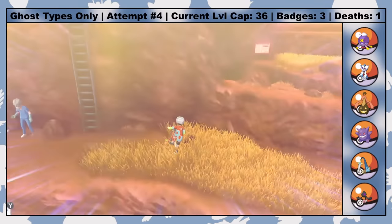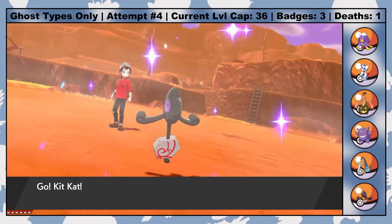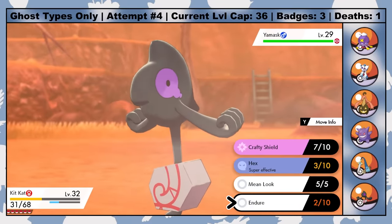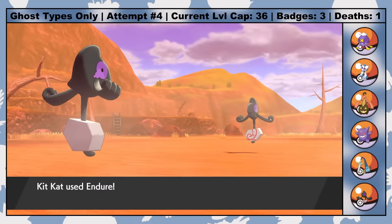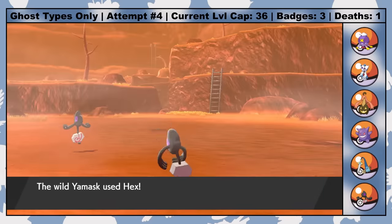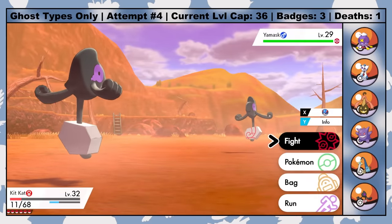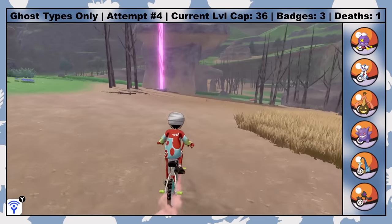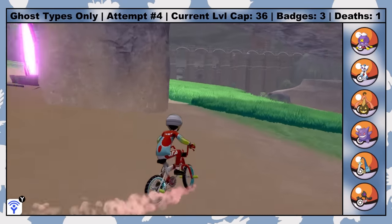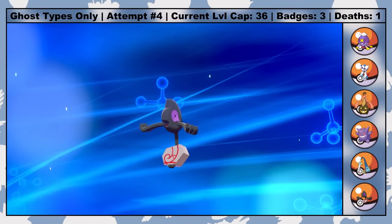My third Ghost/Ground type is the best of the three, because I can evolve her into Runerigus almost immediately. If you've never used Runerigus before, this thing has probably the weirdest evolution method in the entire franchise. You start by having Yamask take at least 49 damage in battle, which can be done safely by spamming Endure against wild Pokemon. Then you have to walk under a completely random stone structure in the Wild Area, which instantly triggers the evolution. Whoever pitched this evolution method was definitely on one.